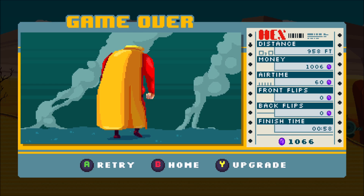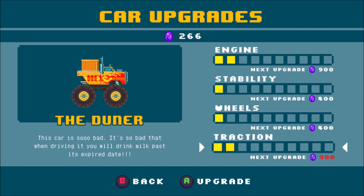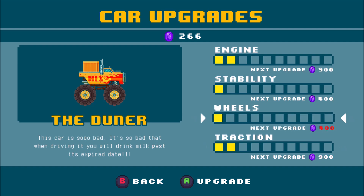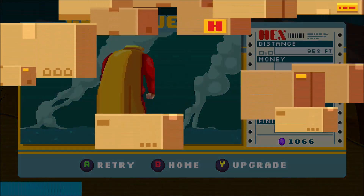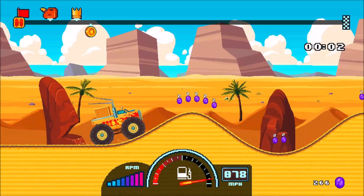So we've got ourselves 1,066 coins. We can come here and do some upgrades — let's put some in the engine and traction. We've not got enough to do anything else, so we'll just press B and retry. Let's see if we can get a little bit further and faster with this now.